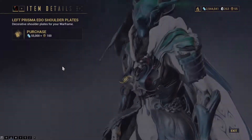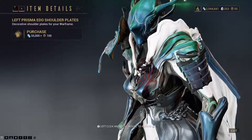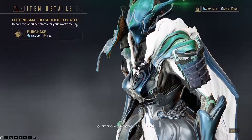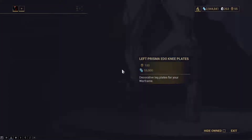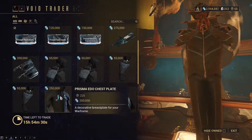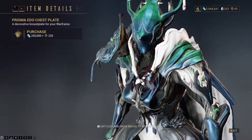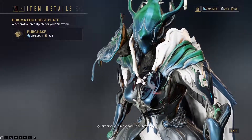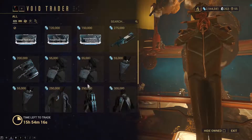Then you have some shoulder decorations — the Prisma shoulder plates. I have the regular ones and I don't see much of a difference, so I'm not getting those. But if you don't have any shoulder decorations it might be a nice add-on. You also have the Edo knee plates and the Prisma Edo chest plate, which you can barely see here. I think I got all of them in a collection bundle, so I'm not getting this one. I also don't have enough ducats so I couldn't get it anyway.